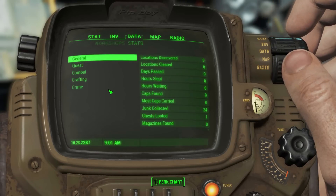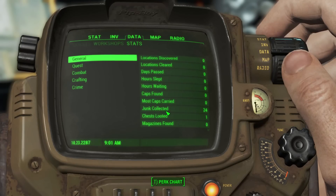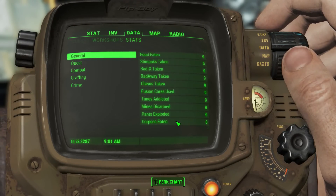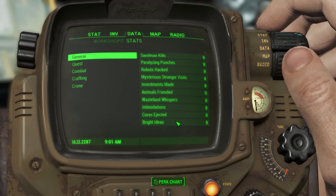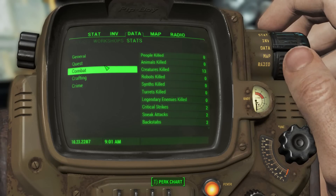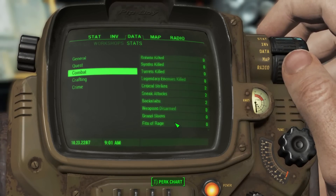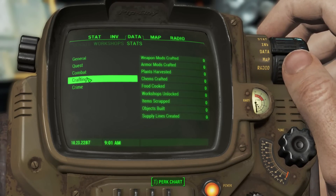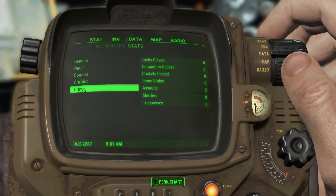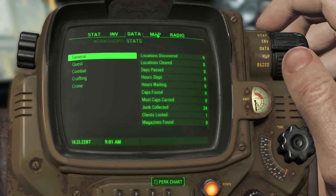Checking stats: we've discovered zero locations, collected 24 junk, looted one chest. Quest completed — none. Combat: creatures killed 13, two critical strikes, two sneak attacks, two backstabs — look at us go! Crafting: none. Crime: picking locks is a crime, hacking computers is a crime — not sure how I feel about that.